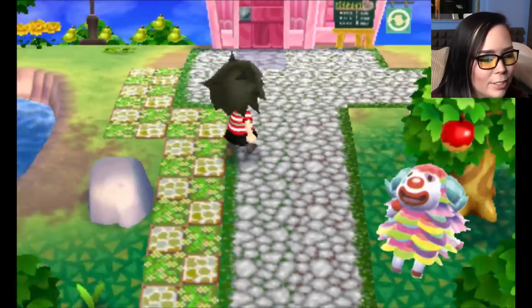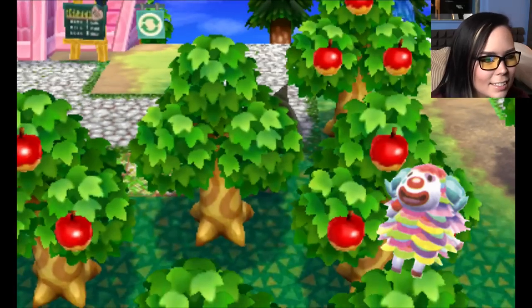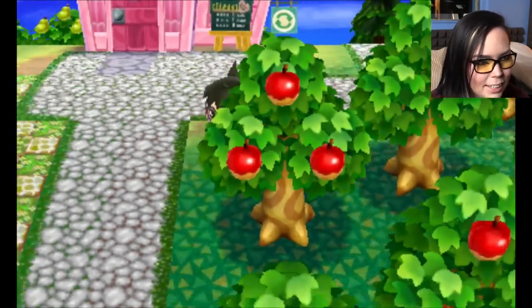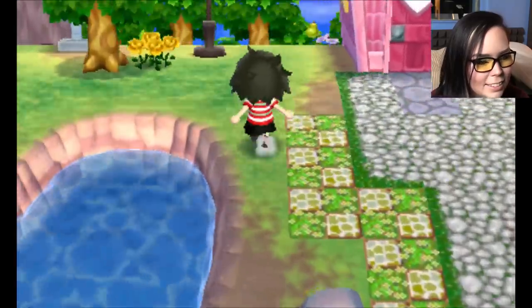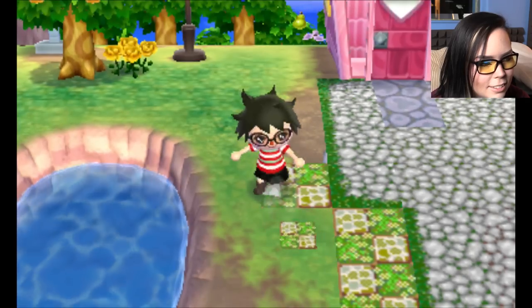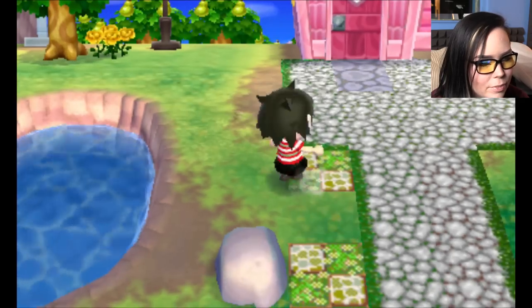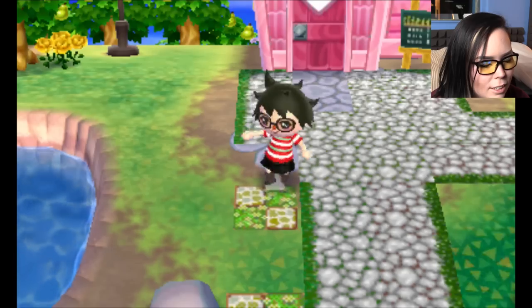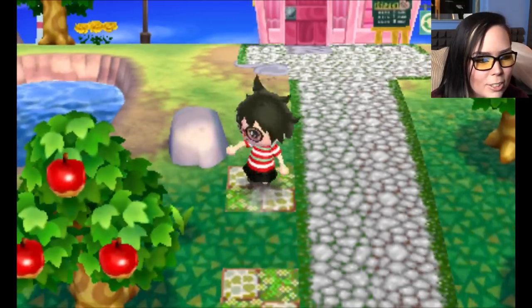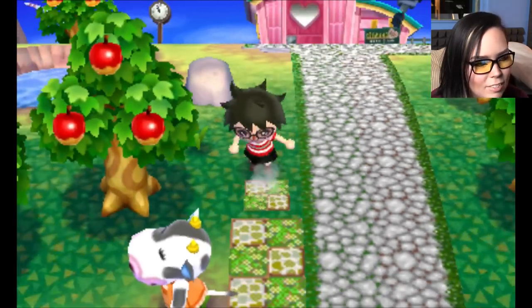I don't know why — I just have a thing for sheep. They're probably my favorite animal type in this game, and then followed by the cats. Of course, cats are cute. You know what I haven't showed you guys? We haven't seen the museum yet. I haven't showed you guys what my museum looks like or any of that stuff. Maybe we should do that next.